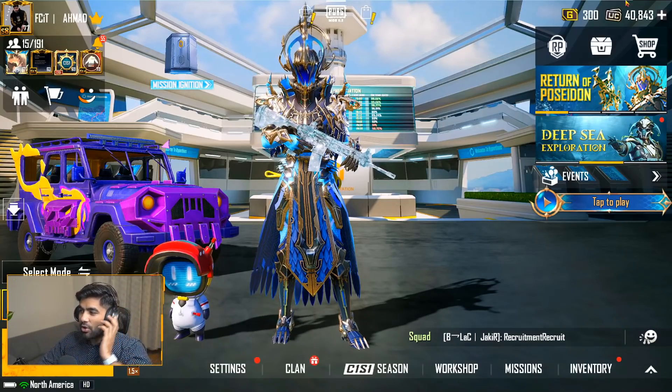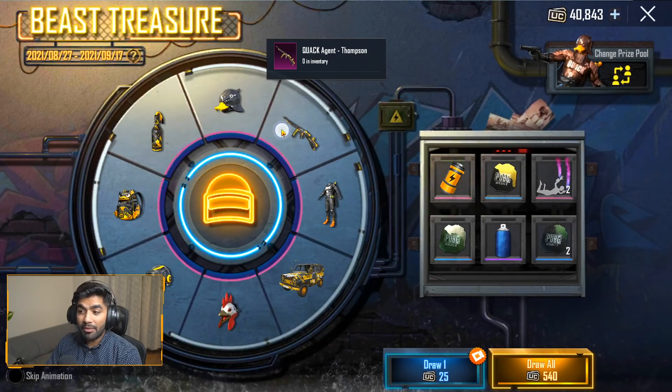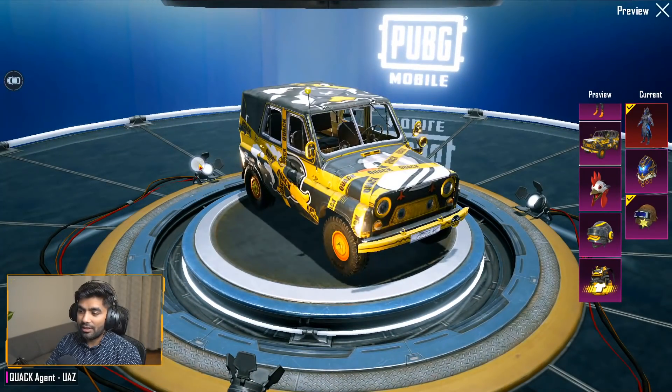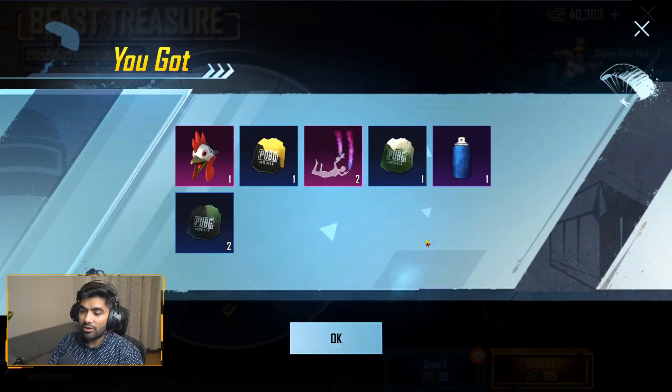Let's get started. First we're gonna go and check the treasure. The first one we have right here is the Quark Agent Set, and then we have a Tommy Gun skin, Molly skin, backpack, helmet, and the UAZ — the UAZ skin is really good in this one. There are two different ways we can do this: single one, or we can do all five — that's like 540 UC. But if our luck is really good we can just pass. Let's start with 540 UC.